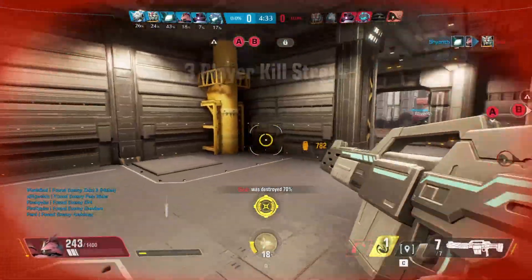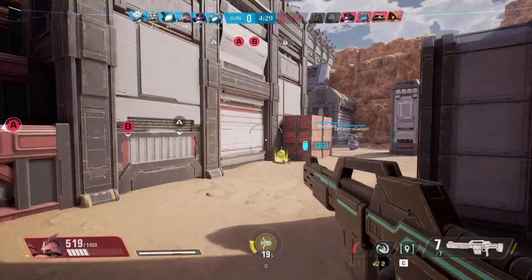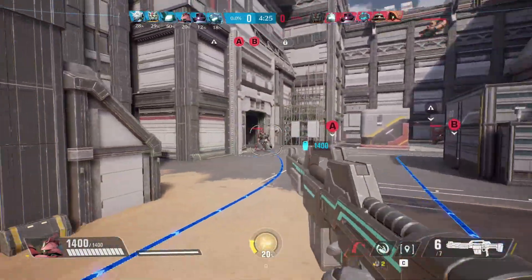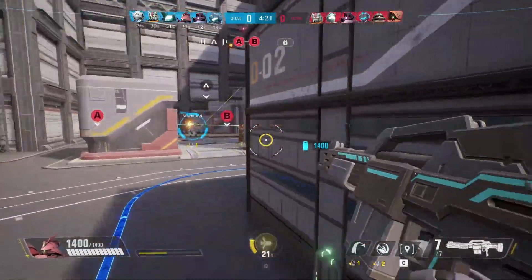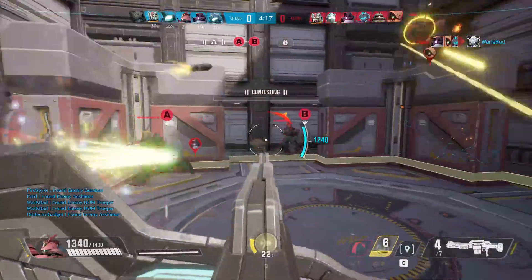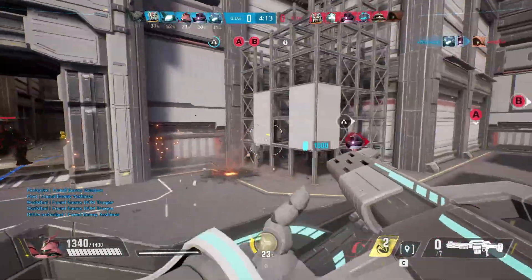You've got 1400 HP, the highest amount in the game, and you've got a shield. But you can still go down pretty quickly if the enemy team is focusing you, especially if they use certain abilities to get through your shield like you might have seen that Gundam use there. You are a close-range character — very effective at close range, not so effective at long range.